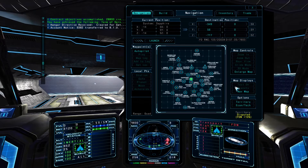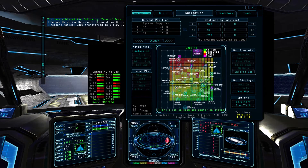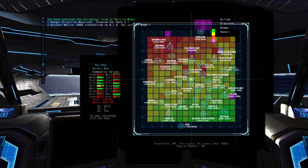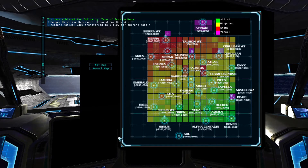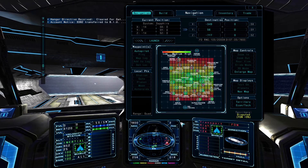You can review some of the primary conditions in the navigation console using the quadrant map mode and the territory mode or the econ tech mode with the buttons available here. In the territory mode, the red squares indicate enemy territory, yellow squares indicate disputed territory, and green squares indicate friendly territory. In the econ tech mode, the red squares indicate a low level, yellow medium, and green high level.